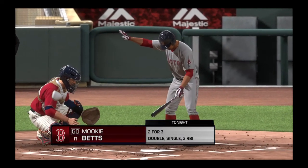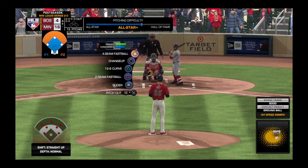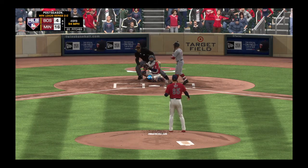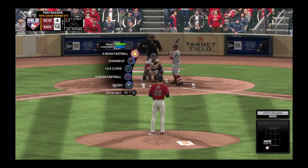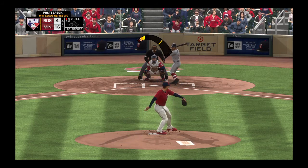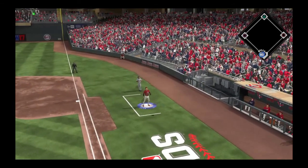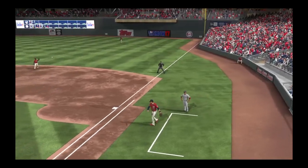At the plate, Mookie Betts — he'll have the first crack at it as we start inning number eight. He's ready, here's the first offering — a fastball just below the knees, ball one. He lifts a high pop up, drifting into foul territory on the right side. James is over and he's got it for the first out of the inning.